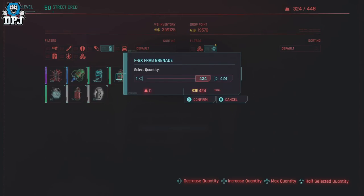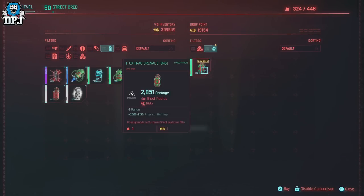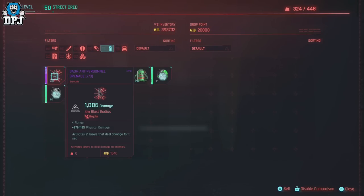Press up on your d-pad and confirm again while still holding that A button — and there you go, double the amount from what we initially had. All you have to do now is buy them back — confirm it, you've got double the amount, you haven't spent a penny, and the drop point is still at 20k.